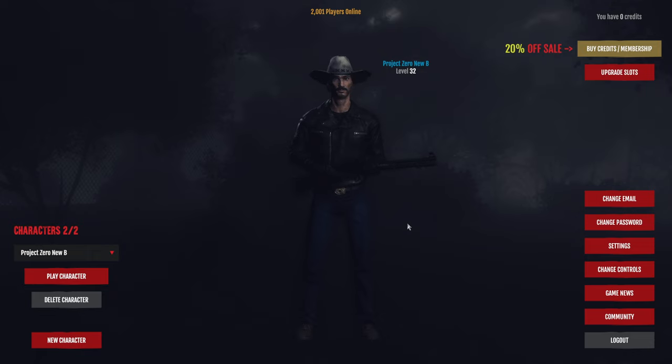Welcome back to another episode of 'Project: A Beginner's Guide' — Project Zero New Beginning. My name is Jimmy Shreds. We left off at level 32. This series is me playing the game with a lot of game knowledge — I have about 50 characters and over 7,000 hours in the game.